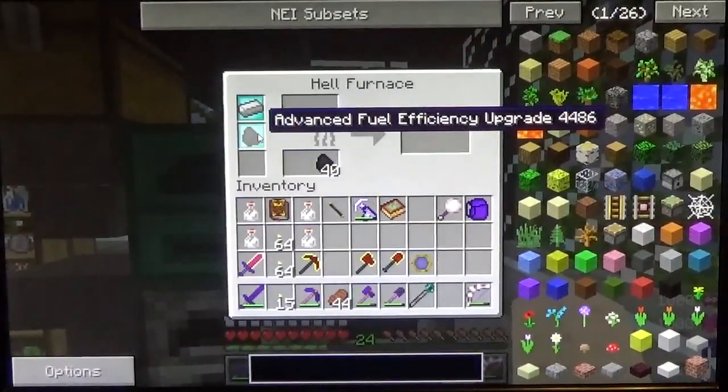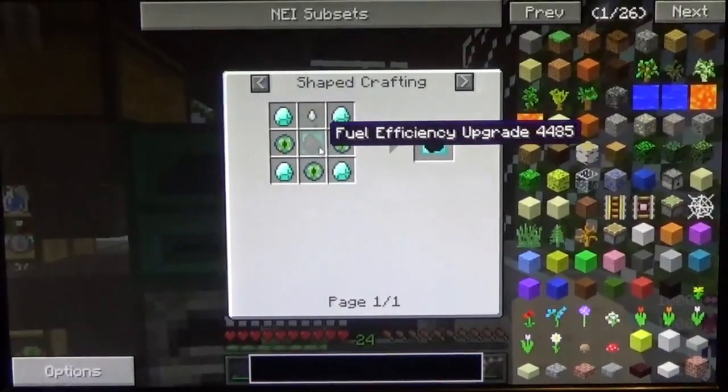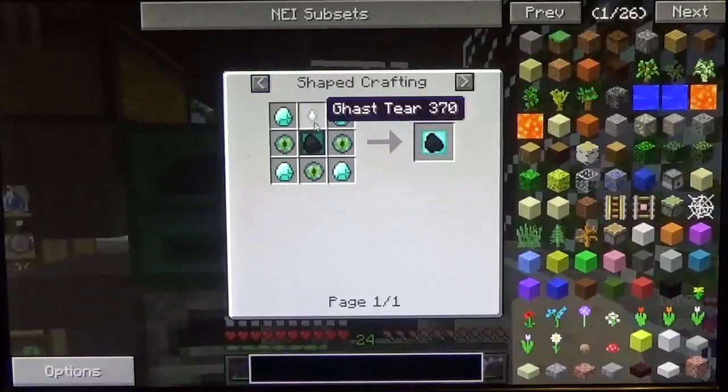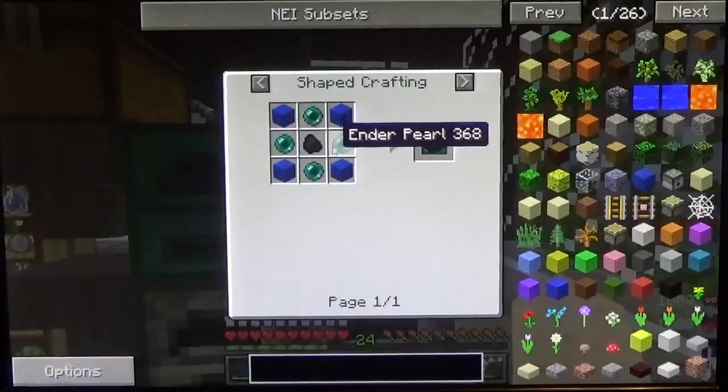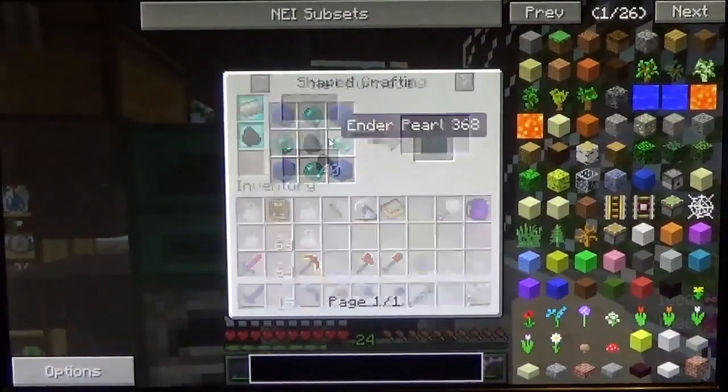As for the fuel efficiency upgrade: four diamonds, three eyes of ender, a gas tier, and a fuel efficiency upgrade. It took me almost all week to get this gas tier. The fuel efficiency upgrade itself is four ender pearls, four blocks of lapis, and coal. Not too bad.